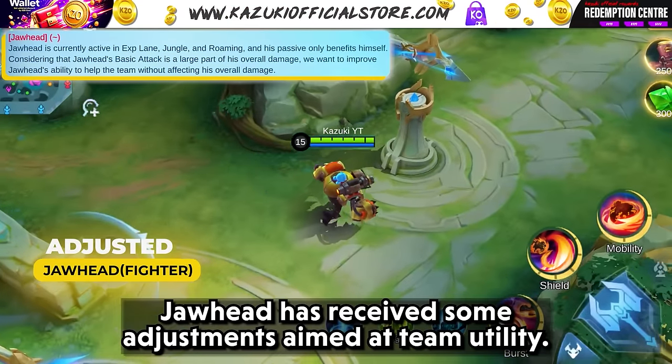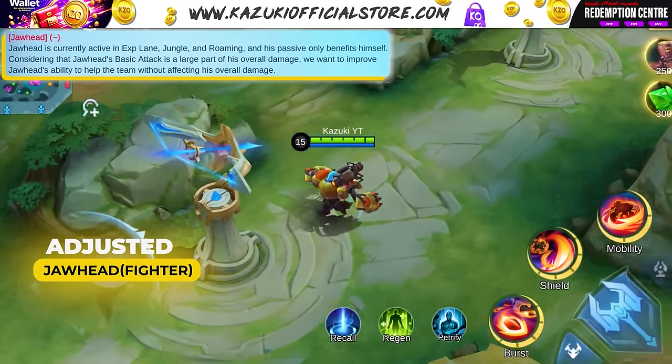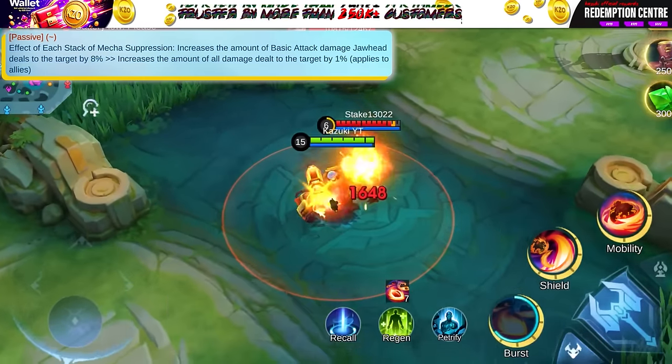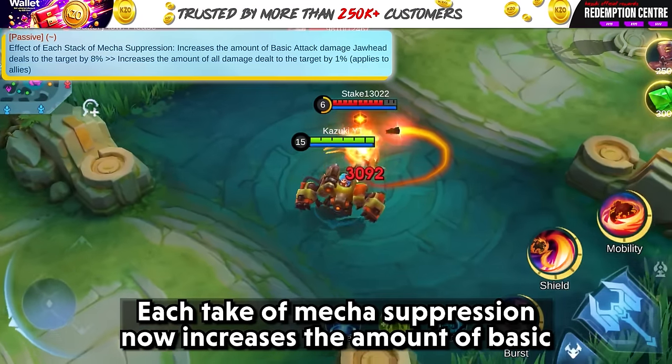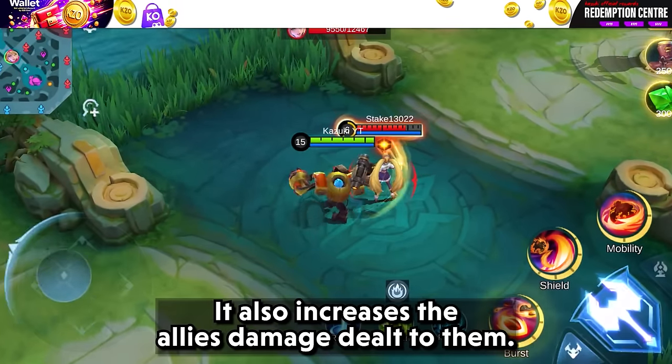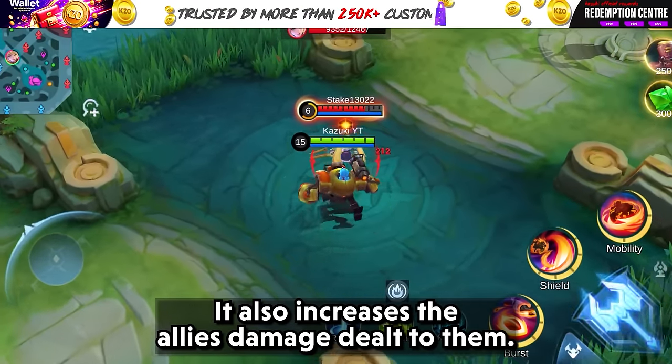Johead has received some adjustments aimed at team utility. His passive has undergone some changes — each stack of Mecha Suppression now increases the amount of basic attack damage Johead deals, and it also increases the allies' damage dealt to the affected enemies.